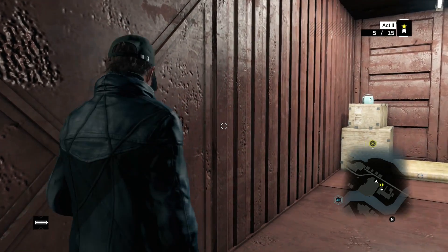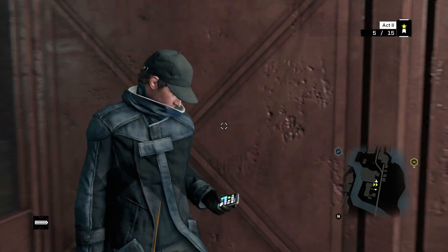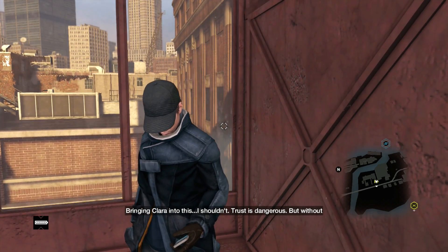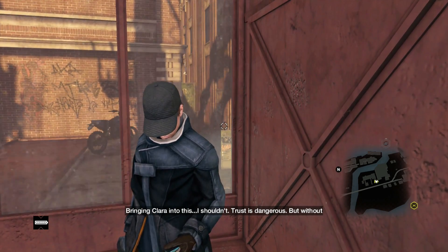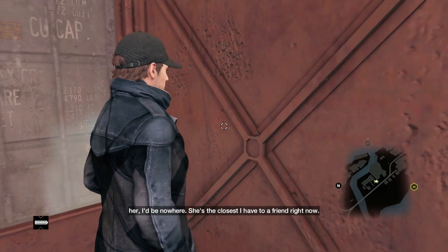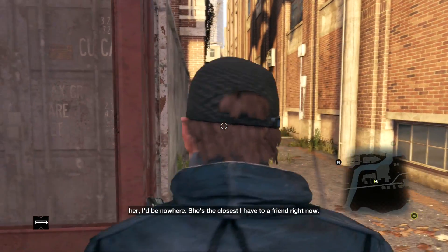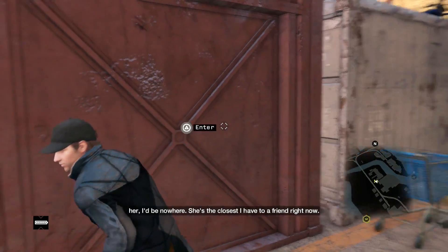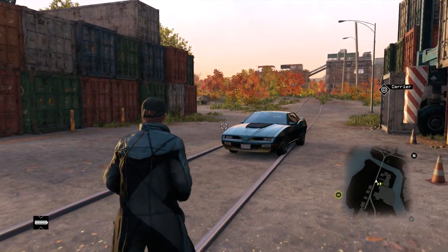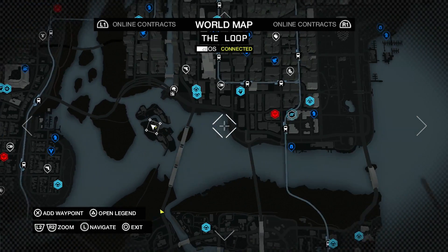It's kind of cool how you enter it though — you just hop in here and then you watch it move. Bringing Claire into this... I shouldn't. Trust is dangerous. But without her I'd be nowhere. She's the closest I have to a friend right now. Okay, we get the inner monologue — let's see how far away this next one is.